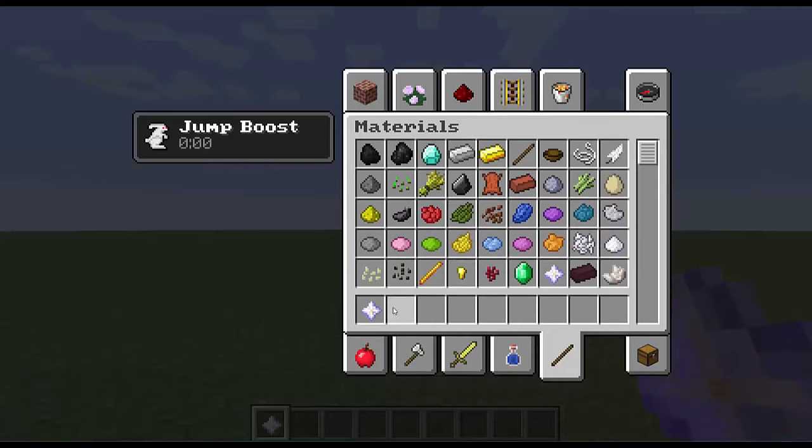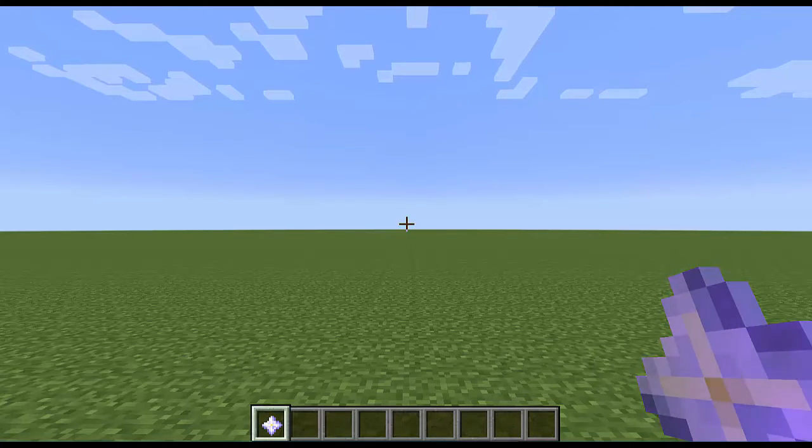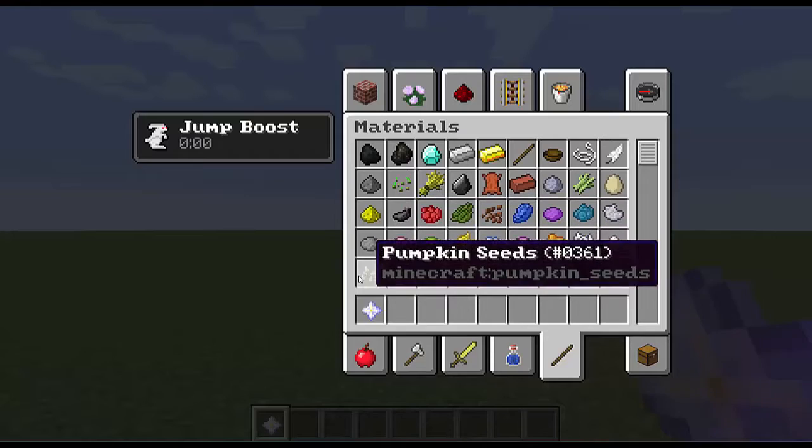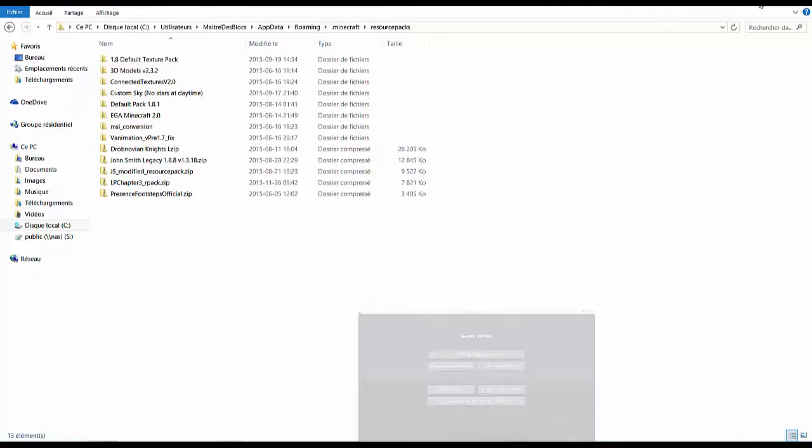I'm going to use a nether star for this, because a nether star is a 2D item and it has a cross in the middle, so it'll be really easy to compare that with our crosshair in the middle of the screen. The first thing you have to do: find the item you want to change. I'm going to change the nether star. Then pause your game and tab out and go into your resource pack folder. This can be found under your C drive, Users, your username, AppData, Roaming, .minecraft, resource packs.